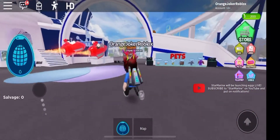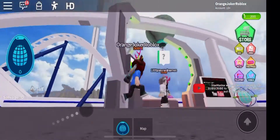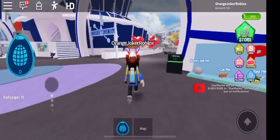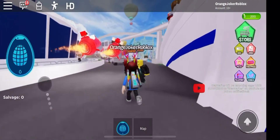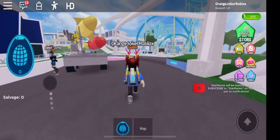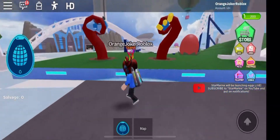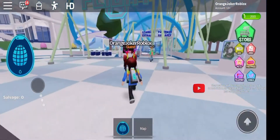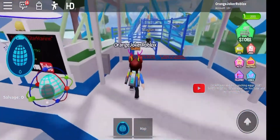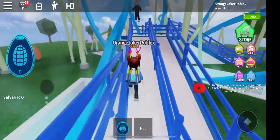Apparently this one's an alien egg of some sort, and in order to get it you need to collect salvage to open up a portal somewhere. In order to get salvage you have to ride rides. There are some people already in trouble with those alien tentacles.